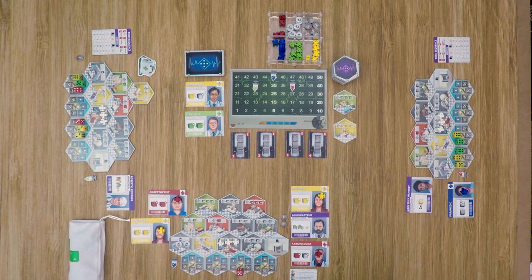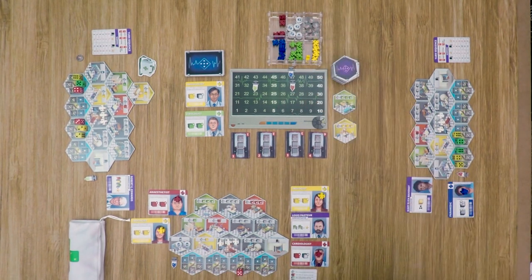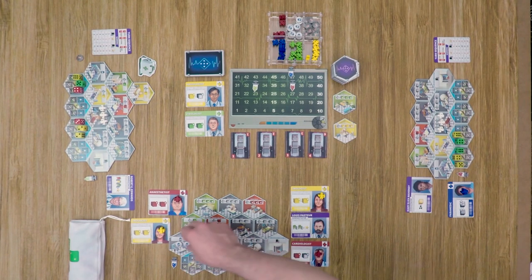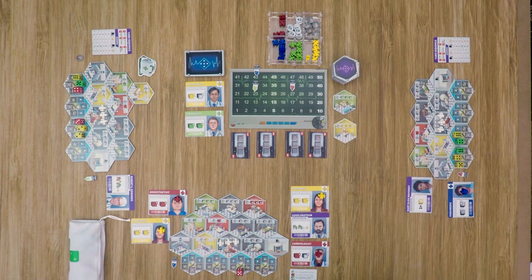At endgame scoring, each player receives bonus points based on the number of blood tokens they have, with each token counting as one point. Each player also receives negative points based on the toe tags in their mortuary — each toe tag reduces their score by two points. The player with the most points wins. In a tie, the tied player with the fewest patients remaining in their hospital wins. If still tied, the player with the highest total value of all remaining dice wins. If there's still a tie, you share the victory.